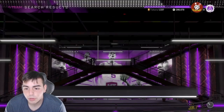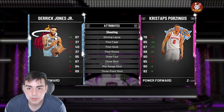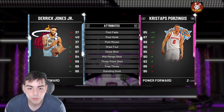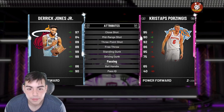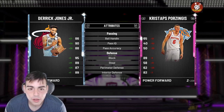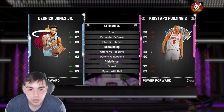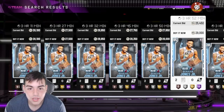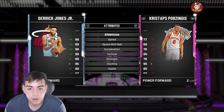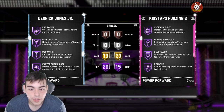Derek Jones Jr. is a hidden galaxy opal, you can't even say he's not. Let's go over these stats — why do I say he's a hidden galaxy opal? Comparing him to my Kristaps, he's actually so comparable. Kristaps is way taller, but Derek is a small forward slash power forward. He's actually almost better than Kristaps — he is better than Pink Diamond 97 Kristaps. He's 97-97, he makes your squad stacked, and he has more Hall of Fame badges than Kristaps. He is literally a hidden galaxy opal, he is insane.